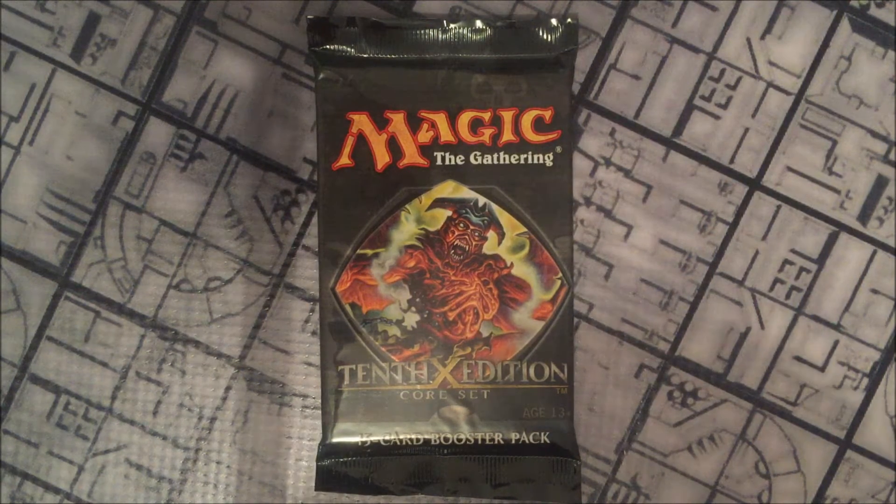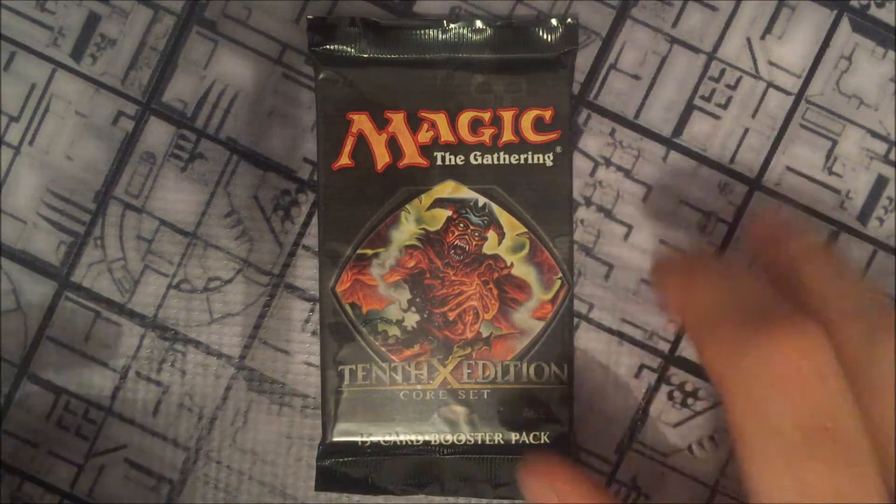10th Edition was the last core set to be named in editions before they would move to naming them after years, like 2010 Core Set. It was also the first to have black borders and the first to include legendaries in a core set. Today's rare that we'll be hoping for will be Crucible of Worlds — let's open this pack.